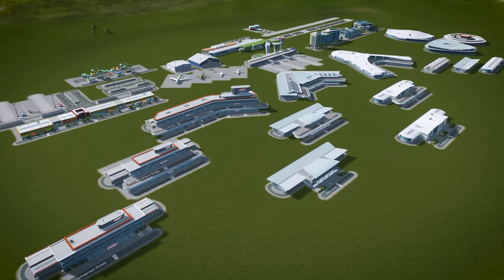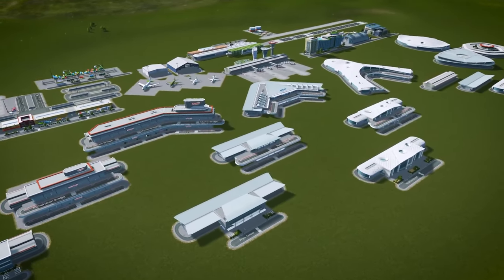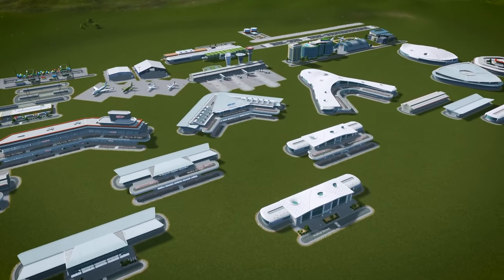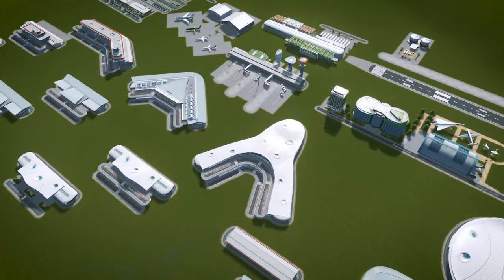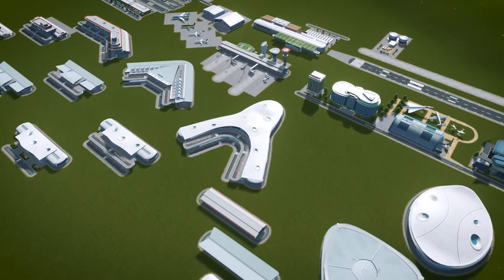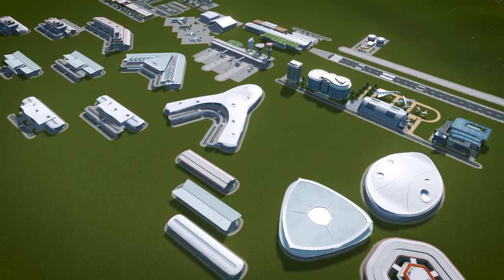My first impression when I started to dive into the assets related to airports specifically — I began to notice how many options there were in terms of just buildings. Pretty significant. You have several different size and scale buildings with different designs, which gives us some flexibility depending on the size of the city. Additionally, the scale between the different buildings seems consistent, so you could mix and match some of these parts if you wanted to.